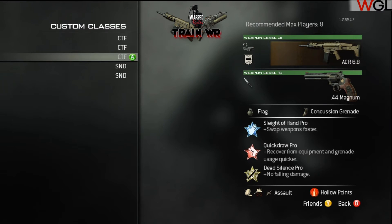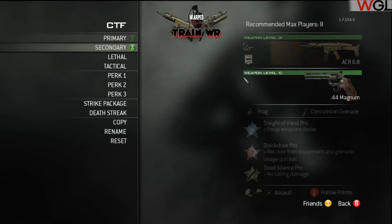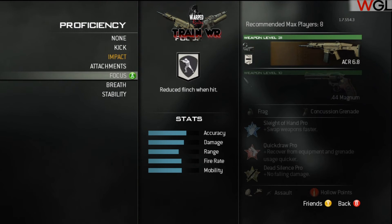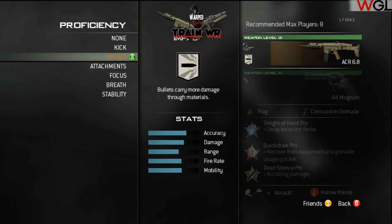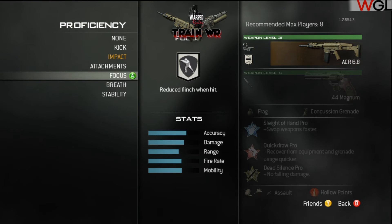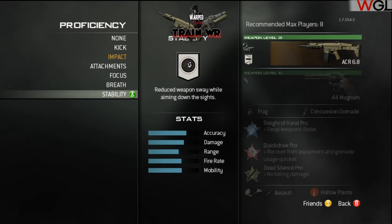Moving to my third role - holding AR or playing AR in general. We have the ACR with red dot and impact. A lot of people use various proficiencies on this, so I'll go through which ones I feel are best. I feel impact is best because it shoots through a lot of things. If you're playing holding you might look at focus or stability, especially for S&D where you're aiming down sights a lot. The red dot does tend to move around quite a bit, and I do see a lot of people using focus, with some using stability, but I prefer impact.